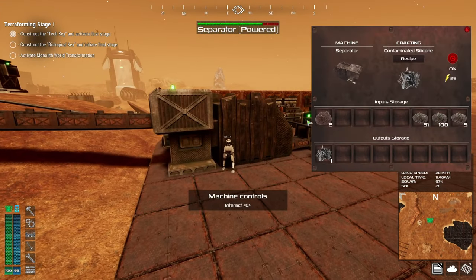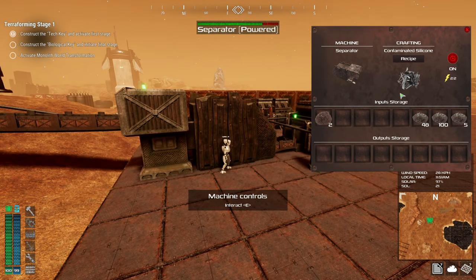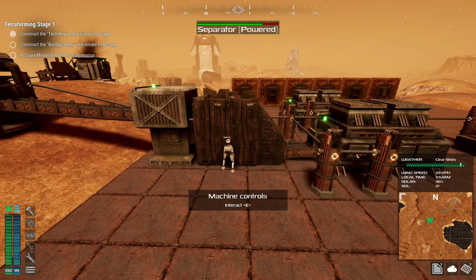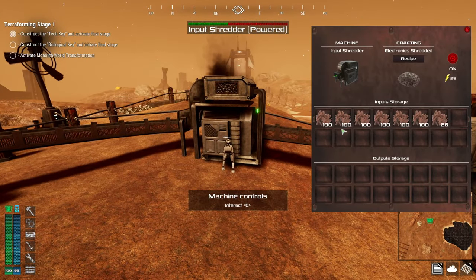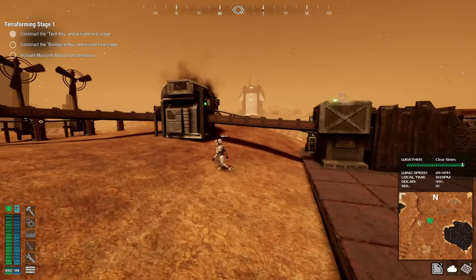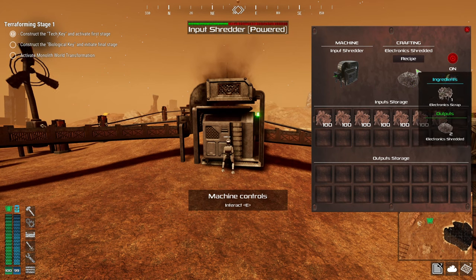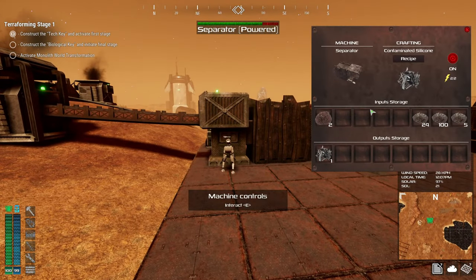This guy is taking shredded electronics and producing contaminated silicon for me right now. But what we really want to do is feed some scrap in here. We've got a bunch — tons of scrap. I didn't realize it. Let's get our chain going here.